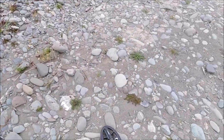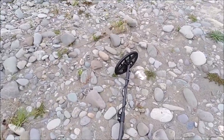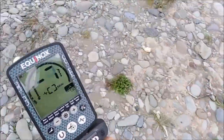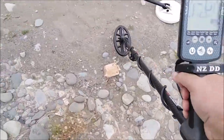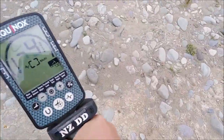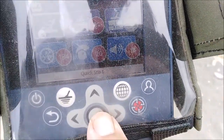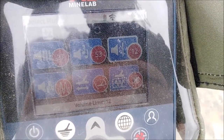I'll just show you how bad the ground is around here. Now we'll do the same thing with the nugget finder — show you the settings on this one. Exact same settings as the last coil, but there was no point showing them both. This one's maxed out.